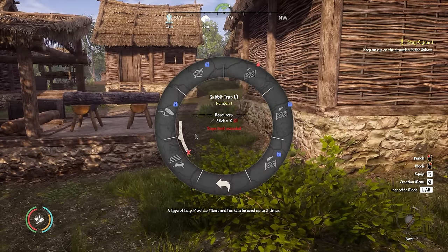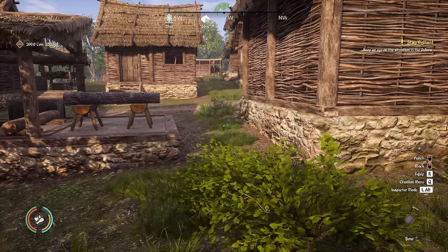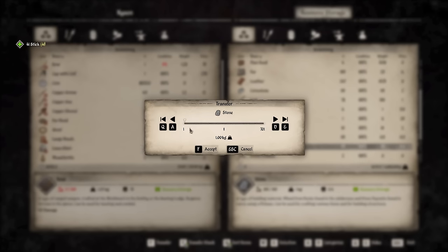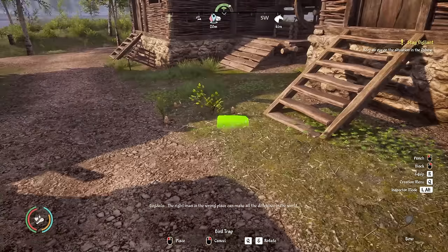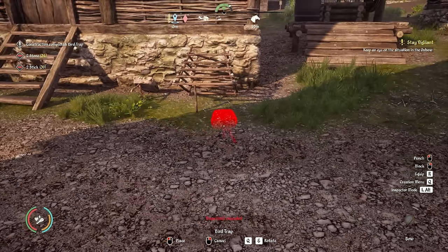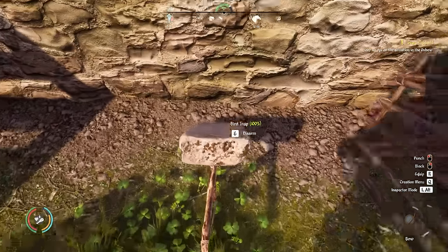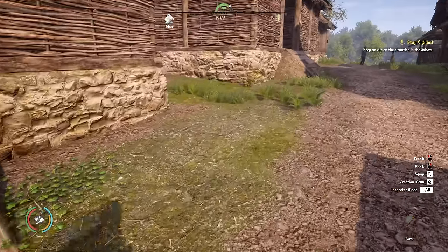Something else I'd like to do is build some new traps. In the trap section we have a bird trap for 80 coins and a rat trap for 200 coins. These only require sticks and stones to build, so they're very cheap. I've placed a bird trap and a rat trap near the front of our house — they're both armed and ready to go. When we collect things from traps it levels up our hunting skill, which is something I'm working on, so I think that's a pretty good idea.